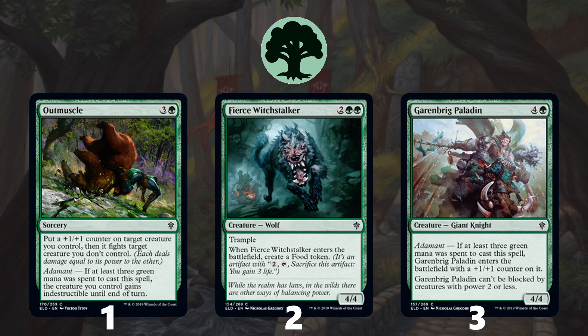Moving on to green, at number 1 is Out Muscle. This card is a fantastic addition to any green deck, especially a heavy green deck, mostly because it opens up some nice attack avenues. You use Out Muscle on one of your creatures, basically get a free attack because they can't trade with it in combat — it ends up being like a 4-mana removal spell that also does 3 or 4 damage. At number 2, a very close second, is Fierce Witchstalker — just a rock-solid body with great stats, a food, and Trample. You're happy playing these in any deck. Number 3 is Garenbrig Paladin. It lines up very well with the format — one big benefit is it cannot be chump blocked by Merfolk Secretkeeper, so it's a nice threat against mill decks and just a really big creature for green decks.